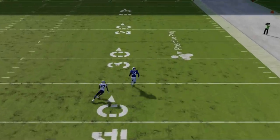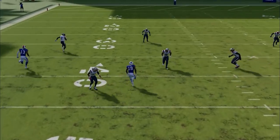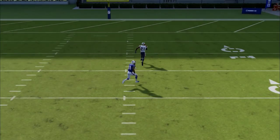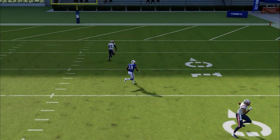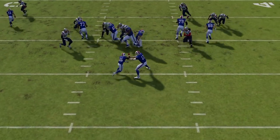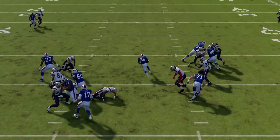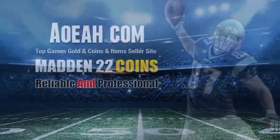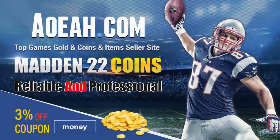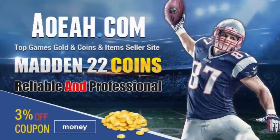You can see this guy has got about five yards of separation the second he makes that break. The angle that this route takes pulls back the safety but not the cornerback. With everyone down the box, the O1 trap blows open a huge hole — five yards to the left, five yards to the right, nothing but space down the center. For the cheapest, fastest, most reliable Madden coins, check out my coin sponsors at aoeah.com and use discount code MONEY for three percent off — link in the description below.